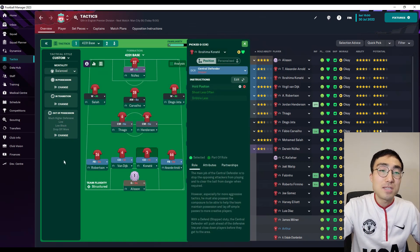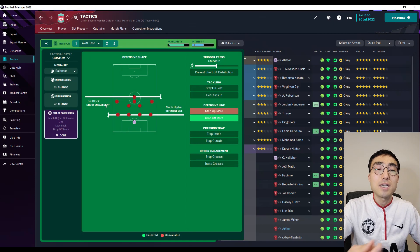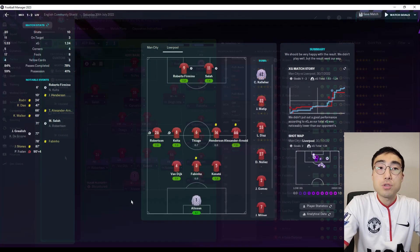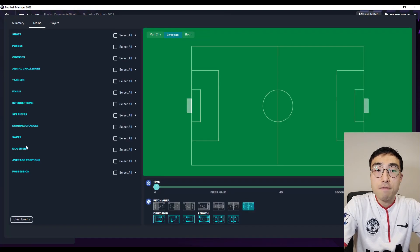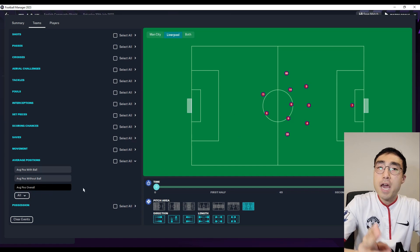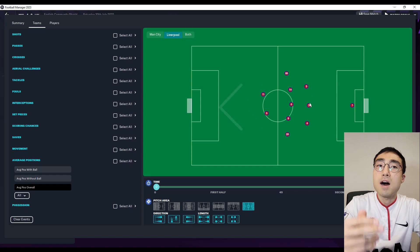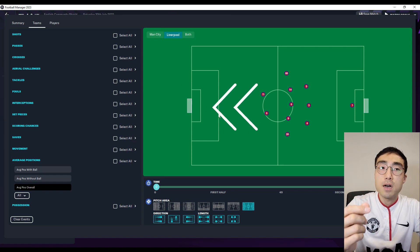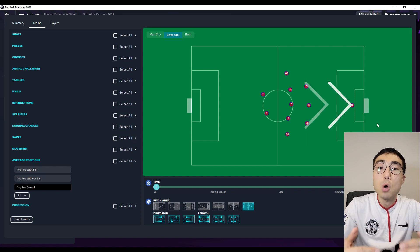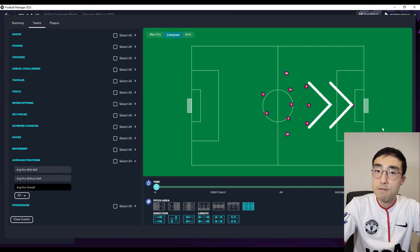So the least I can do is test these instructions individually to find out whether they are working as intended. What I'll do first is show you some screenshots of average positions of players during a match in FM23. My hypothesis is that if you tell your players to Step Up More, the average positions of your defenders should appear higher towards the opposition, and if you tell them to Drop Off More, the average positions should appear lower towards your own goal.